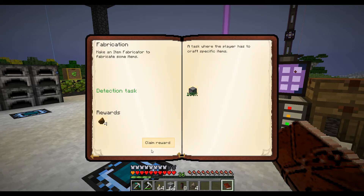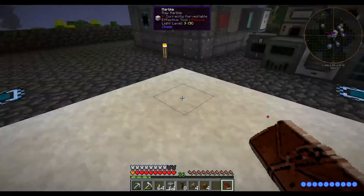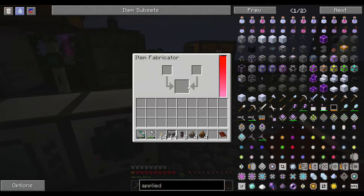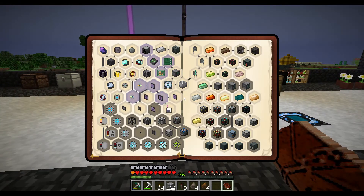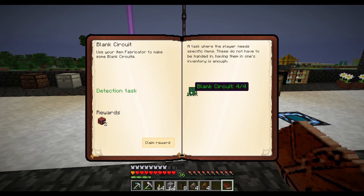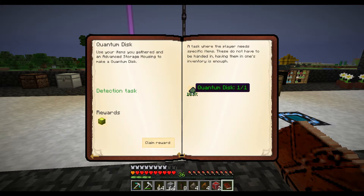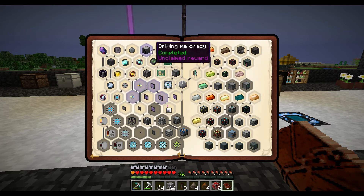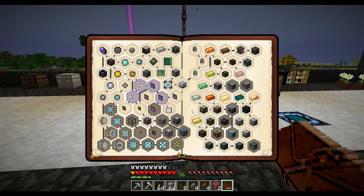Then we had to make an item fabricator, which is the machine up here that makes the blank circuit. The blank circuits take to make the advanced circuits, and then the quantum disk - you only need one of those. And that's when I made my drive. So excited about that.